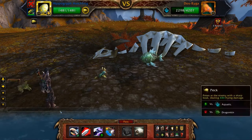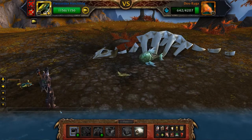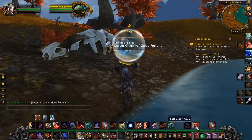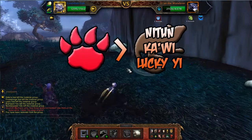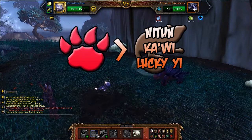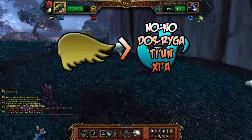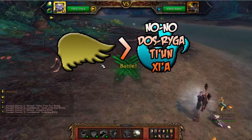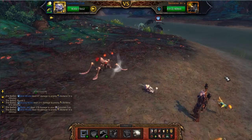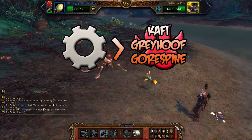By far the easiest way to complete the quest is to exploit the Elite Pet's pet family weakness. As you can see, while fighting Nitun, Kawi, and Lucky Yi, I used Beast-type pets. For No-No, Dos-Ryga, Ti-Un, and Ja, flying pet types were in order. Finally, Kafi, Grey Hoof, and Gore Spine called for mechanical-type pets.